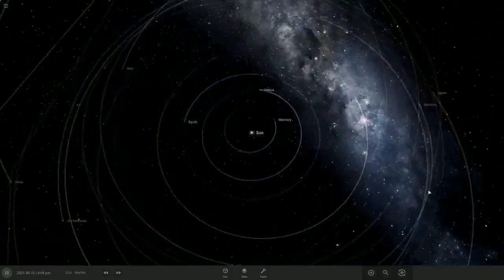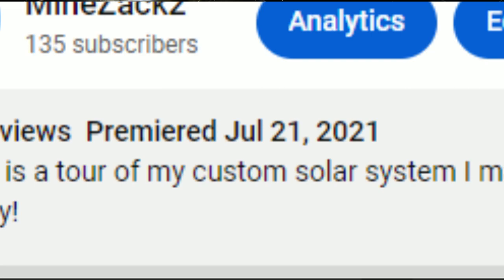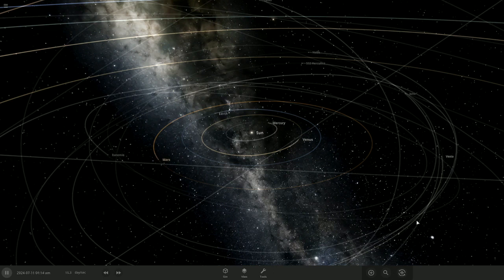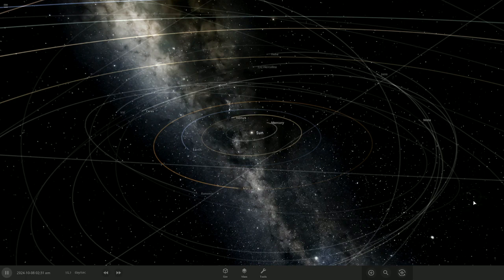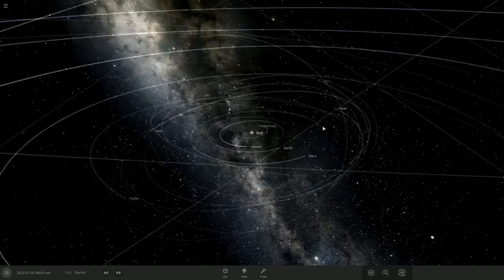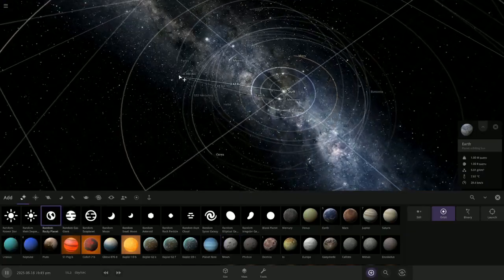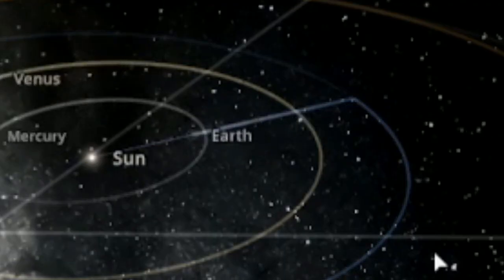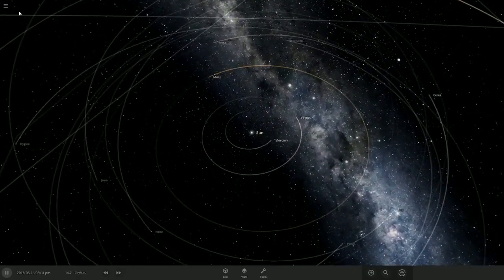Anyway, today we're checking out Universe Sandbox 2. I already made a pretty crappy and rushed video on it back around the time I started my channel, but I didn't really explain what it was. So, for those of you who don't know, it's basically a universe sandbox where you get to do whatever you want in the universe. It's not like Space Engine where you can explore everything, but there are certain simulations, like the solar system, where you can just mess with things — add extra planets, terraform Mars, or add humanity for the 7 trillionth time. You can also make your own custom simulations.